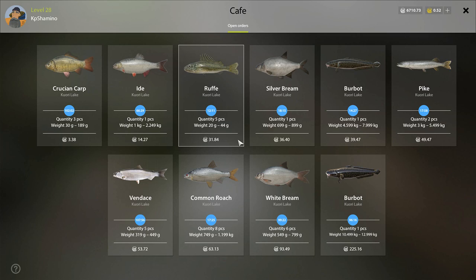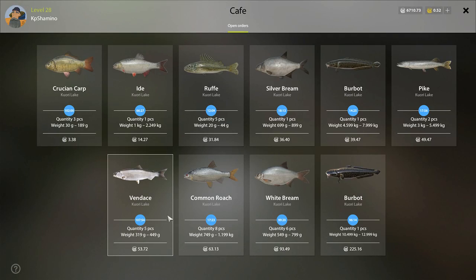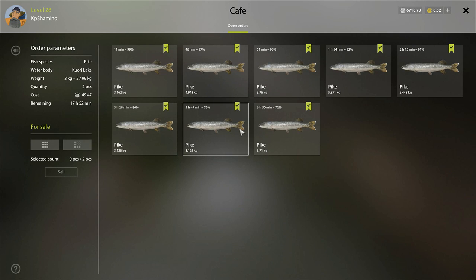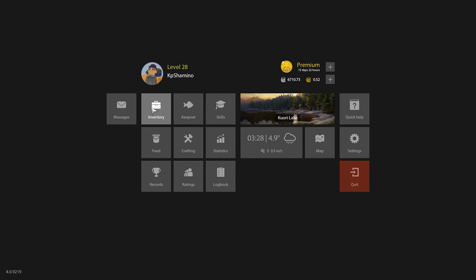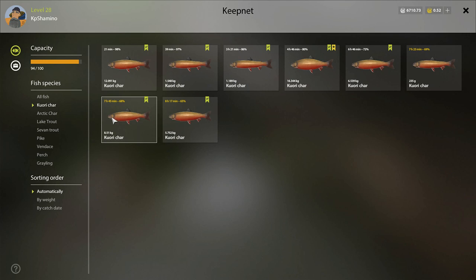That's very important, because if you can get the cafe orders in, you're going to increase your silver earnings a lot. For example, this order is going to stop in less than 1 real-life hour — I can do the pike and sell my 2 fish that I caught 6 hours ago. And this trophy Kyora Char I got today — I can still wait around 19 hours, so I'm not going to touch my net until tomorrow evening.